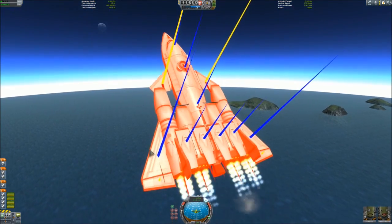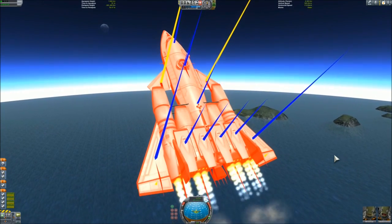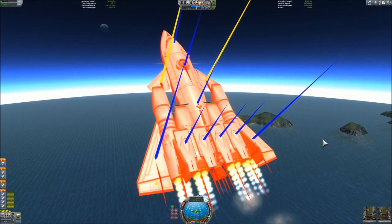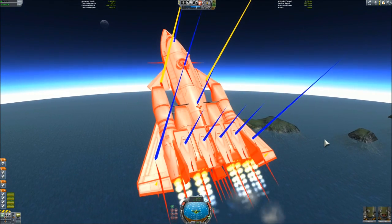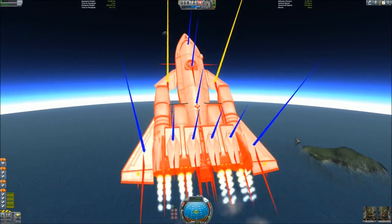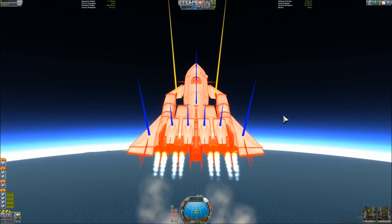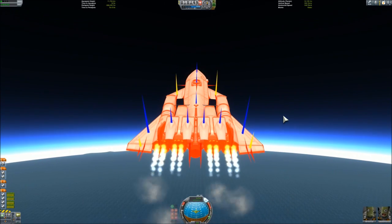They will provide amazing thrust which was not really possible in the previous version. However, they will do this only until 25 kilometers and nothing I did could fix this. So here are the drag vectors. The thing is, the intakes do not matter anymore — it has only four intakes, and of course the pre-coolers also have intakes. But that's all.